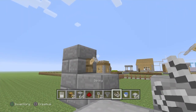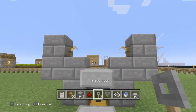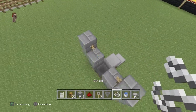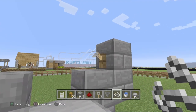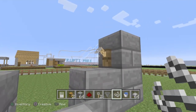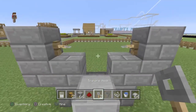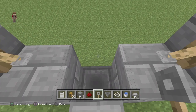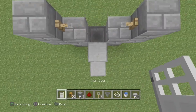You're going to want to place two of your tripwire hooks like that, so it should look like this so far. Then place down your piece of string on either one of the tripwire hooks and it'll connect. They both should look like this — you can kind of see a very faint line there if you have good vision.